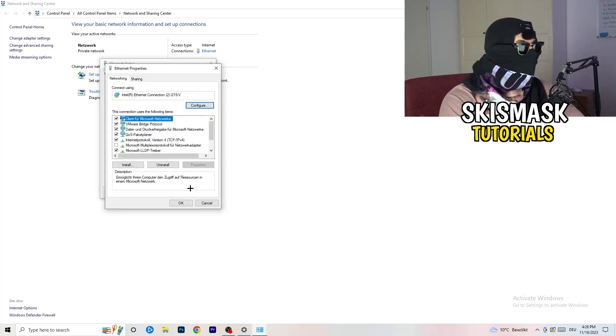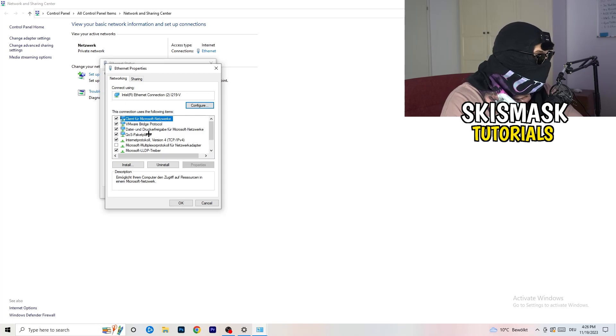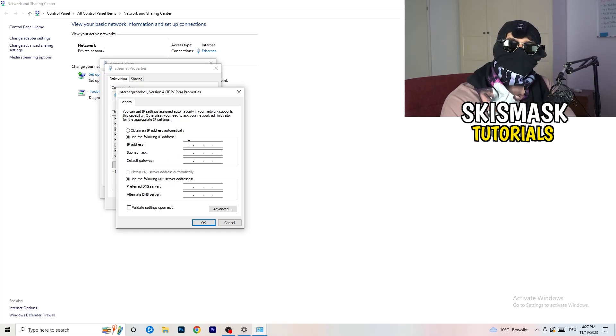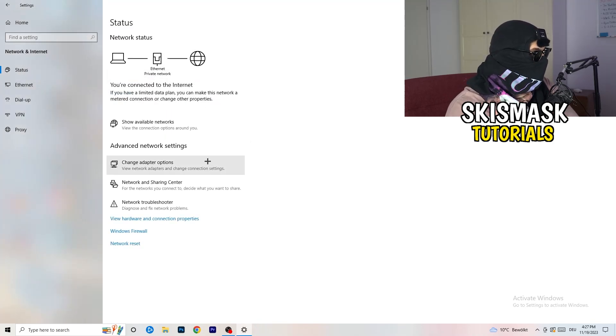Remember you need administrator mode turned on for this. Scroll down to 'Internet Protocol Version 4' and open its properties. Go to 'Use the following DNS server addresses' and enable that option. For the preferred DNS server, you can use Google's DNS — type in 8.8.8.8. For the alternate DNS server, google your DNS server address and type it in. Afterwards, click 'Apply' and 'OK' and close that window.